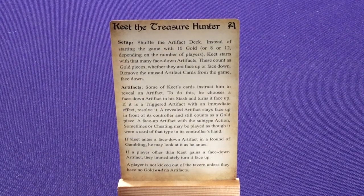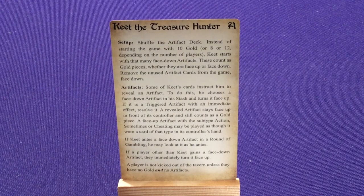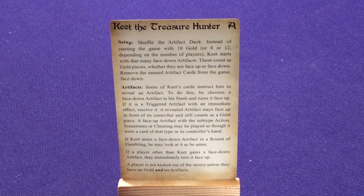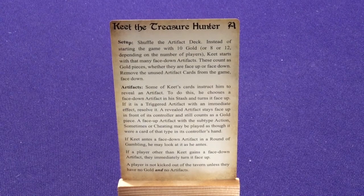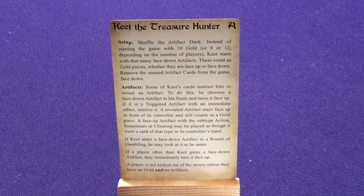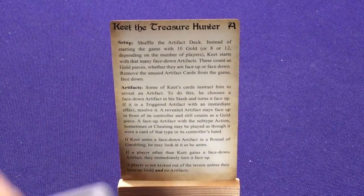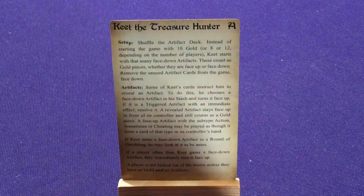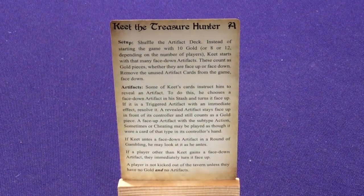If something triggers, he reveals a card — flips it up and puts it in his stash. The effect triggers immediately. If it's not triggered, it stays there until he uses it. Other players can gain these as well. If they gain a face-down one, they immediately turn it face-up. If he antes it as gold and someone wins it, they get that artifact, flip it over, use it, and it gets discarded. A player isn't kicked out unless they have no gold and no artifacts. He can also gain regular gold from other players.